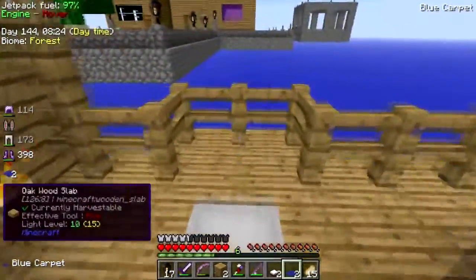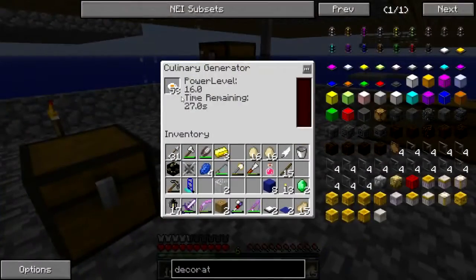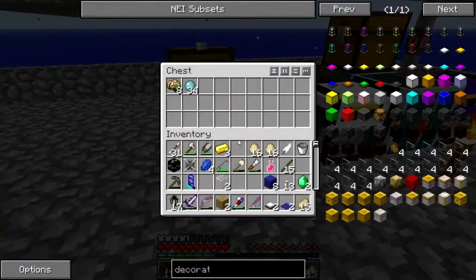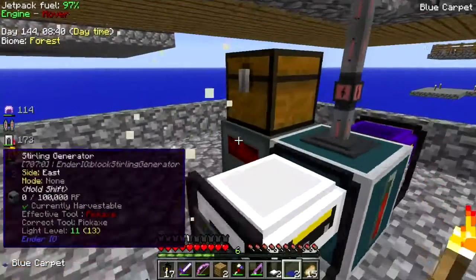I totally forgot that I stuffed the alloy smelter with eggs. We're now powered by fried eggs — and also by lava.